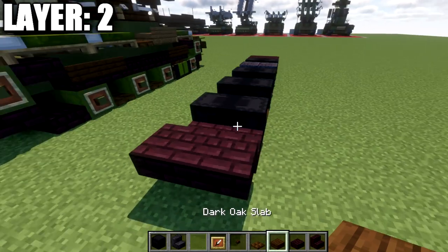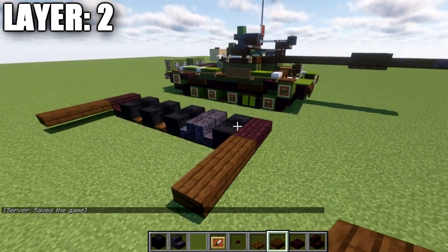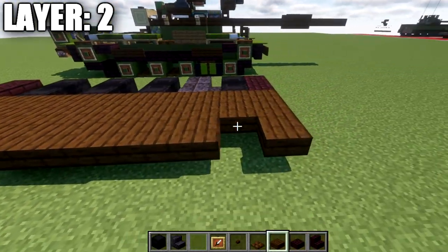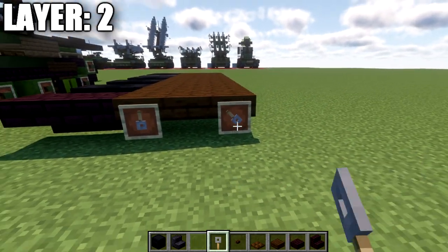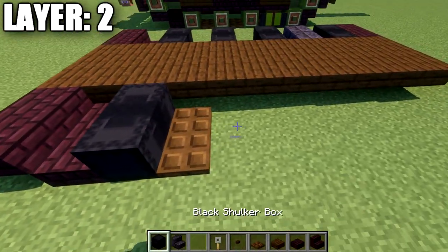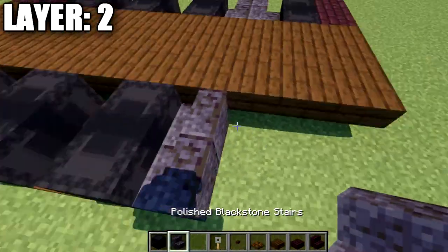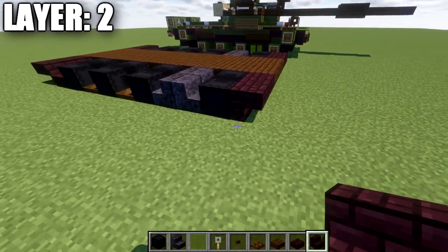Next, grab some dark oak slabs and place down one, two, three across from that nether brick slab, then three across from the nether brick stair. Fill the inside in with nether brick top slabs to create the base of the tank. On the back of the tank, place down two item frames with tripwire hooks rotated to face downwards, then two nether brick top slabs. Repeat the same track design over to the right side — it's the exact same thing on both sides.